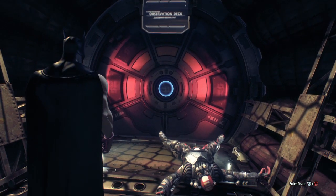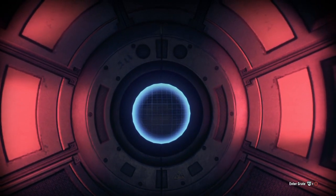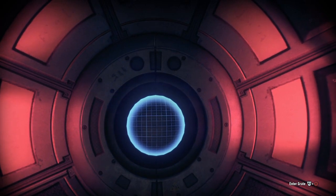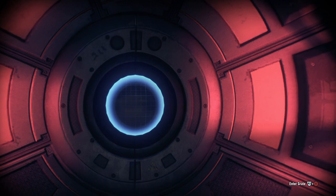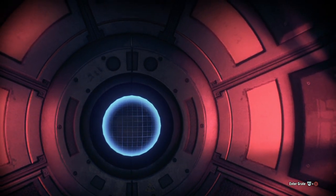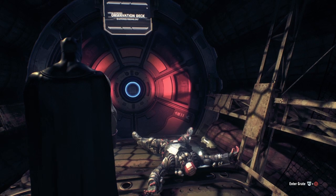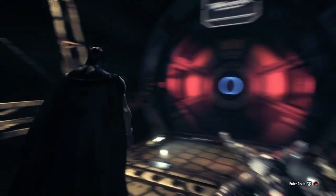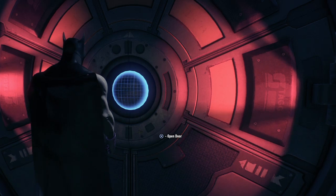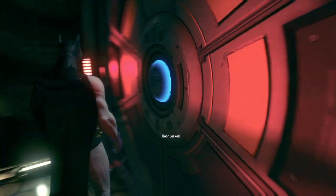You see this thing — that's the observation deck. However, we can't go that way because there's a voice-activated security system. We need Simon Stagg's voice. It's not only voice-activated, it's also activated by palm print — so we need a sound bite of Simon Stagg's voice AND his fingerprints to get past that door to the observation deck. That's why we've got to go the other way to collect that information.